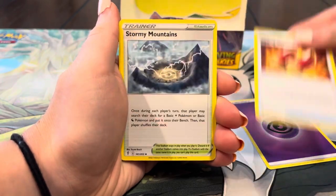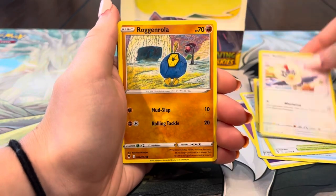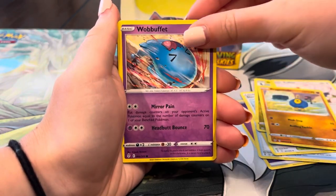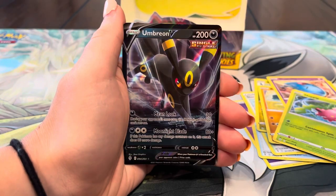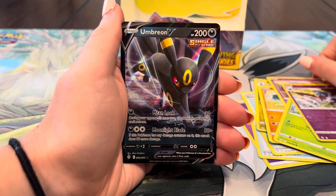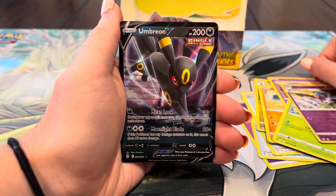Energy, Digging Gloves, Stormy Mountains, Shelgon, Dwebble, Rufflet, Rockruff, Wobbuffet, Hoppip, Swobat — and last pack magic, we got the Umbreon V. Not the one we wanted, but at least we got some last pack magic. Can't complain. We'll be right back with a recap.